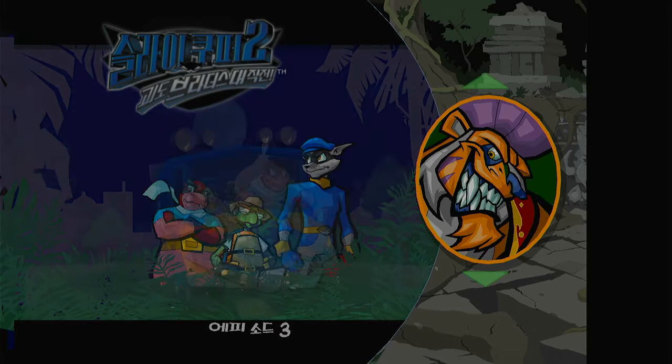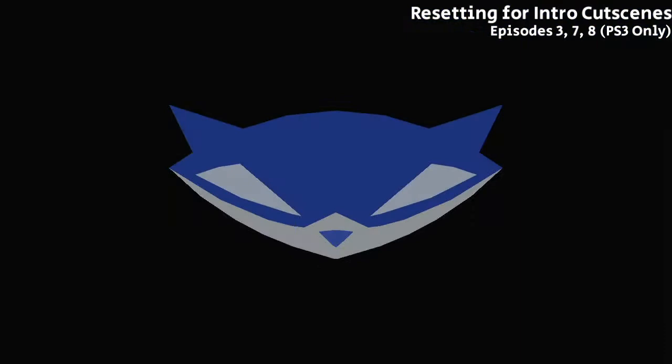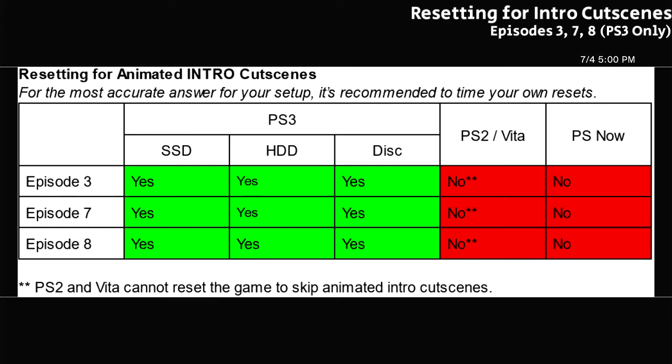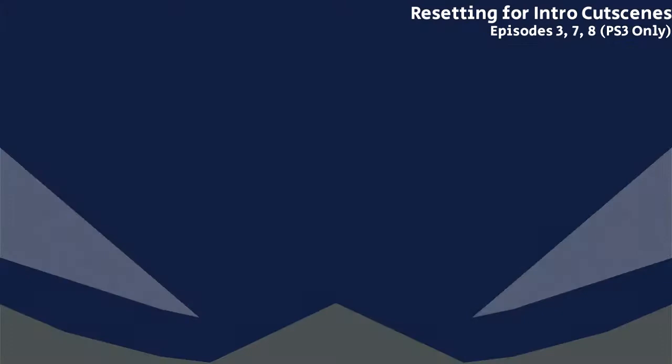Coming from resetting the game for the Episode 2 outro, or watching the cutscene, we've managed to enter Episode 3. This episode, along with Episode 7 and 8, has an animated intro cutscene that is skippable if we reset the game, but again it depends on your setup whether it's faster. Resetting to skip intros is not possible on PS2 or PS Vita. If resetting the game, begin holding down the PS button when you can see the entirety of the slime mask's eyes in the fade-out animation. Your display may affect this cue slightly if the edges of the screen are chopped off.